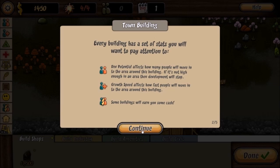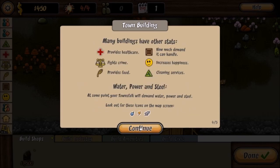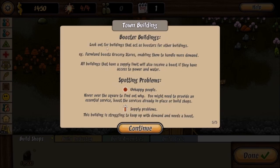Growth speed affects how fast people will move into the area, and some buildings will earn you cash. Every building has an area of influence — other buildings inside the area will gain from it, making the area more attractive. Try to put different buildings close together for the best effect. Many buildings have other stats: healthcare, crime, food, demand, happiness, cleaning services, water, power, and steel. At some point your townsfolk will demand water, power, and steel — look out for those icons. Also look out for booster buildings — farmland boosts grocery stores, and all buildings with a supply limit receive a boost if they have access to power and water.